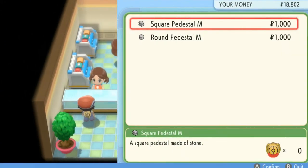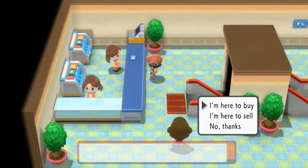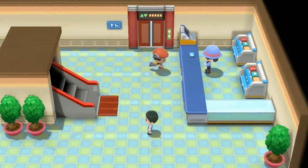Right here you can actually buy Pedestals — items for your Secret Base — that way you can actually try and find some other interesting Pokemon. You don't necessarily know what the Pedestals do, so please comment down below and let me know what you guys think. And then let's go upstairs.